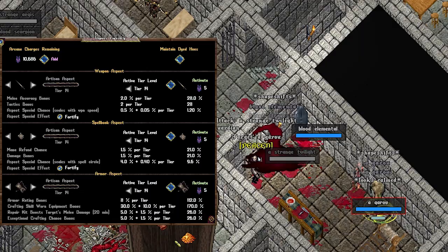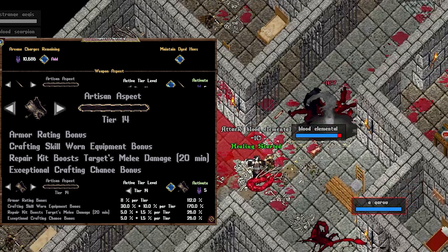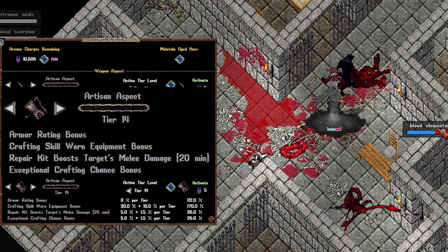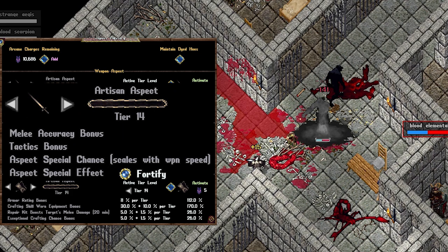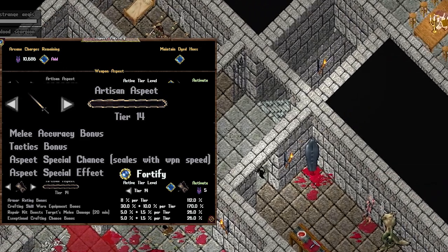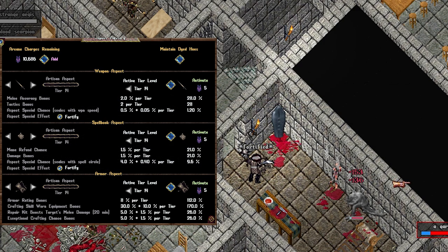Next up is Artisan, a quite unique aspect. It gives you a boost of armor if you're wearing crafted armor. It allows repair kits to be used to buff yourself and friends for more melee damage, but it's mostly used by crafters for the increase in exceptional crafting chance. Its weapon proc, Fortify, doesn't have an actual damage proc like the others, but it increases both your damage resistance and physical damage of not just yourself, but the friends around you for two minutes. Artisan Aspect can also be leveled by both killing creatures as well as crafting items.